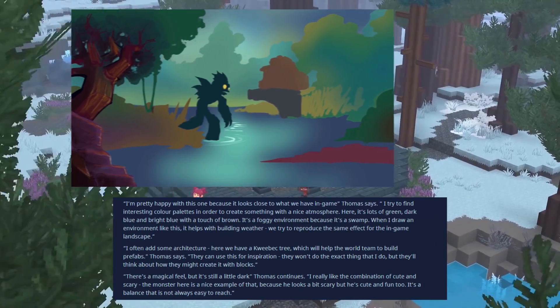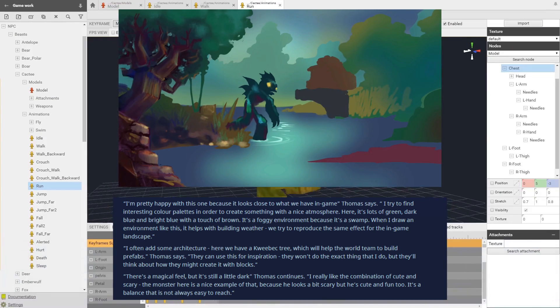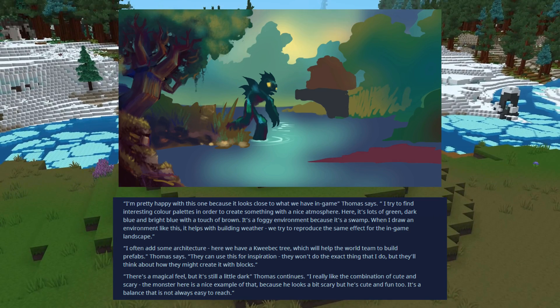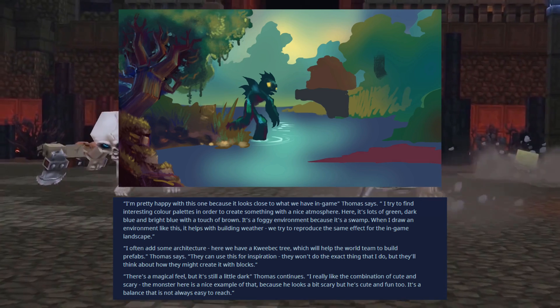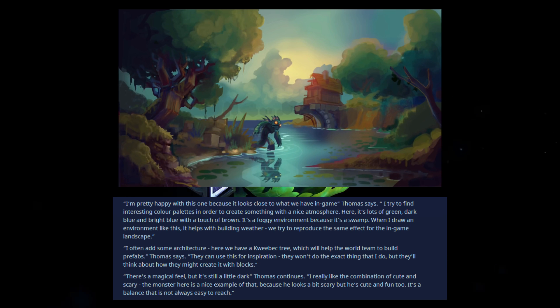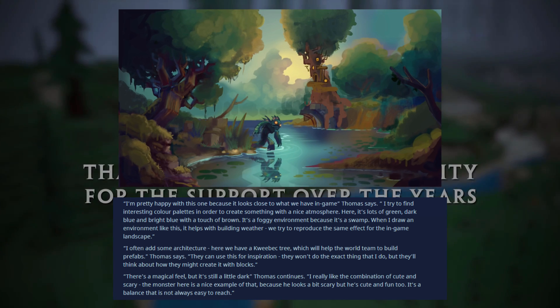Thomas says: I'm pretty happy with this one because it looks close to what we have in-game. I try to find interesting color palettes in order to create something with a nice atmosphere. Here, it's a lot of green, dark blue, and bright blue with a touch of brown. It's a foggy environment because it's a swamp. When I draw an environment like this, it helps with building weather — we try to reproduce the same effect for in-game landscape. I often add some architecture; here we have a Kwebeck tree, which will help the world team to build prefabs. They can use this for inspiration. They won't do the exact thing that I do, but they'll think about how they might create it with blocks.